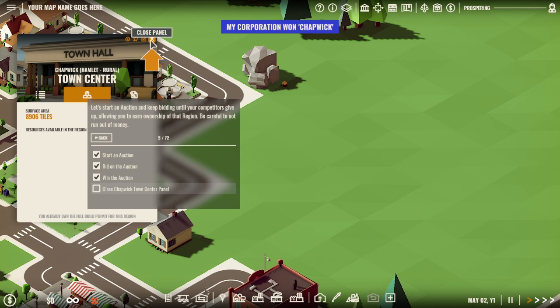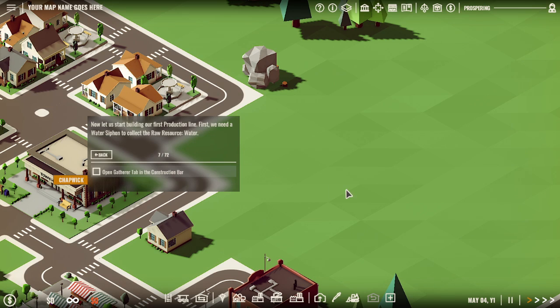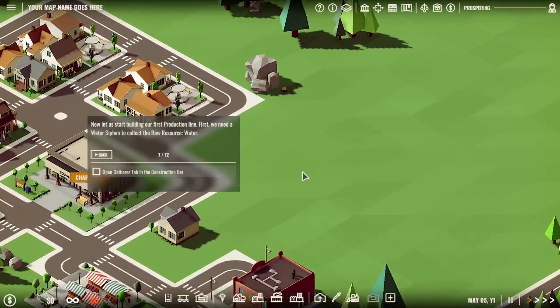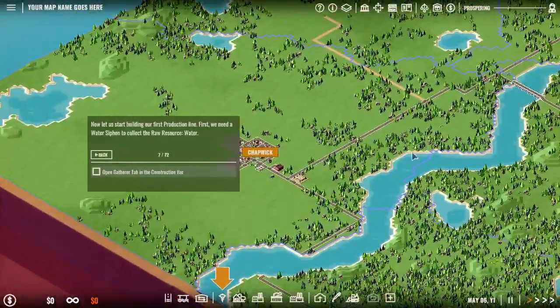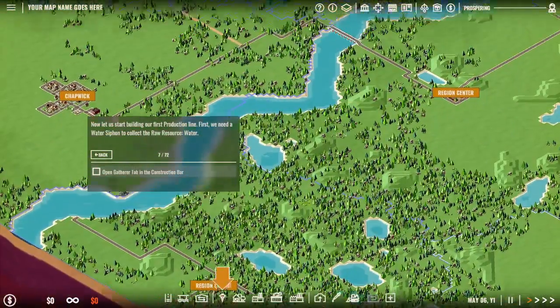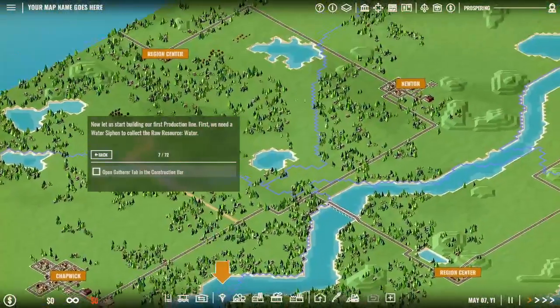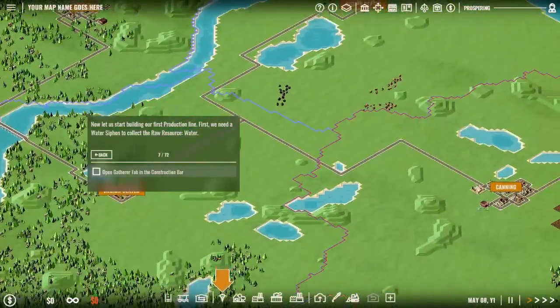I won the auction! If I scan the map I can find other companies - they have the same abilities we do, trying to do the same things I'm doing. Open the gatherer tab in the construction bar. Let's pan around - region center Chapwick, Newton. Oh, can I rename my town? Stuck Canning.